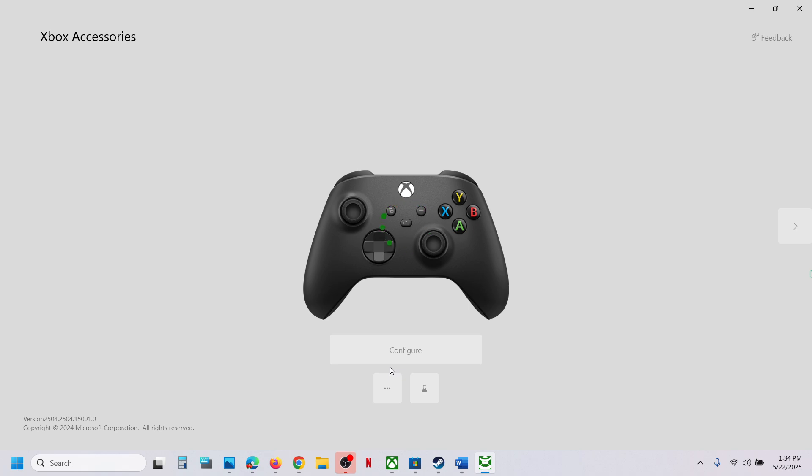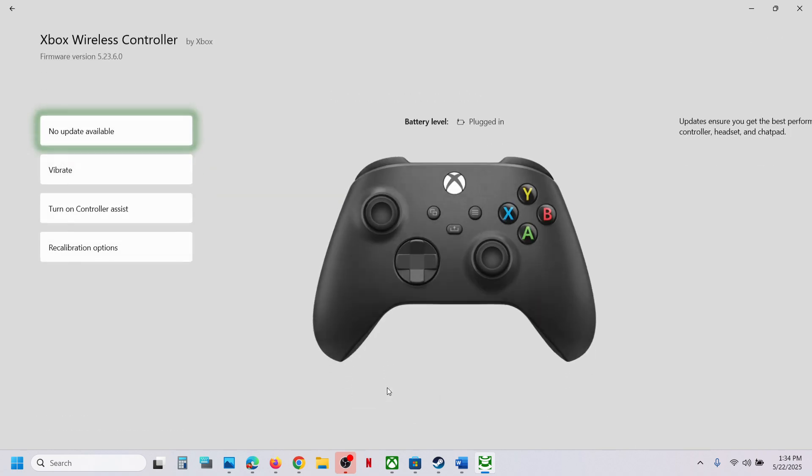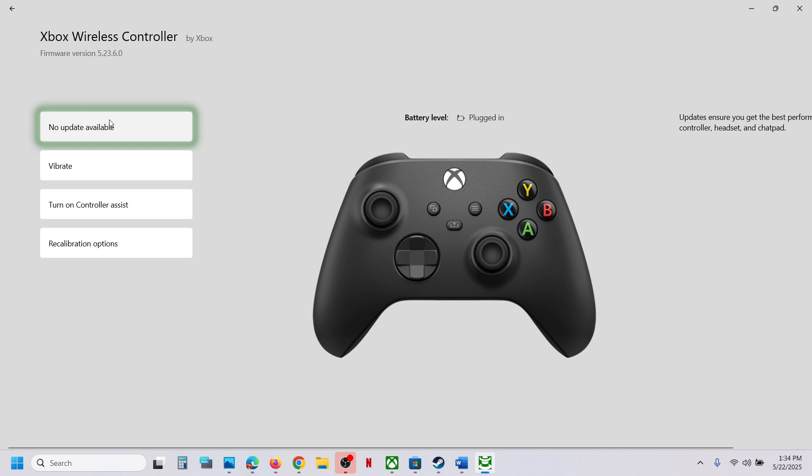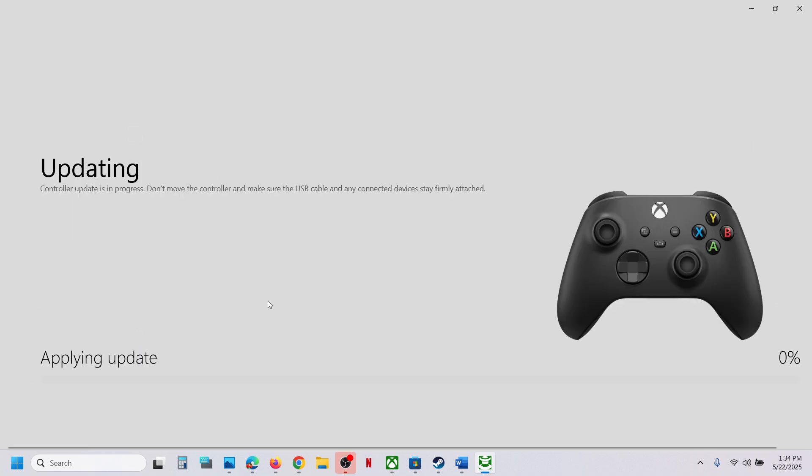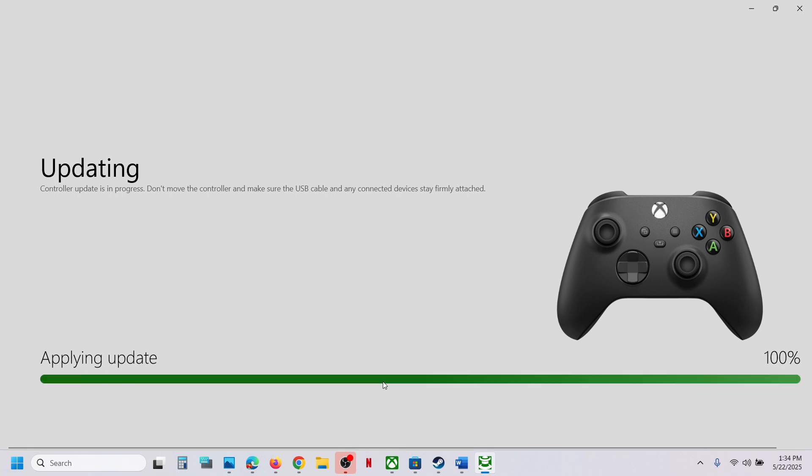Once connected, the controller should be highlighted. Click on the three dots — if there is any update available, you will see an 'Update Now' option. Click on it, let the update complete, then relaunch the game and check.